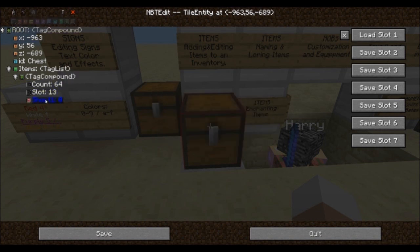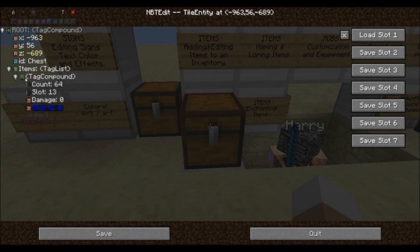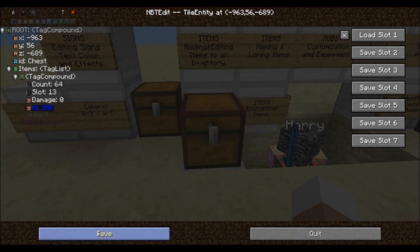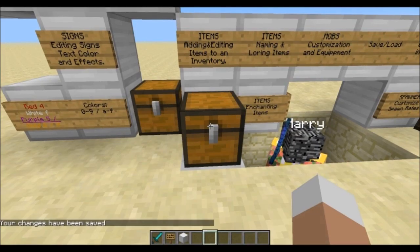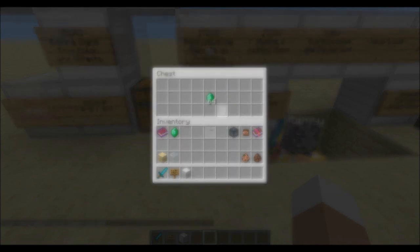Now highlight your compound again and add your first short with the name set to damage and the numerical value down below — zero stands for no damage at all. Lastly we have to specify which item we want, so we're going to add another short with the name set to id and the corresponding item ID down below. As an example I'm going to use ID 388 which stands for emeralds. Save your changes and you will find your item in the chest.